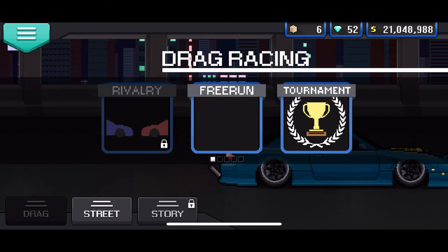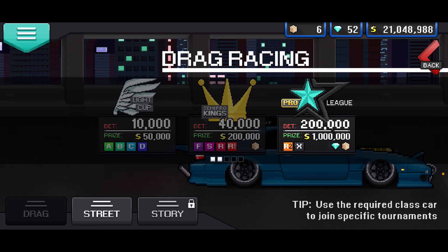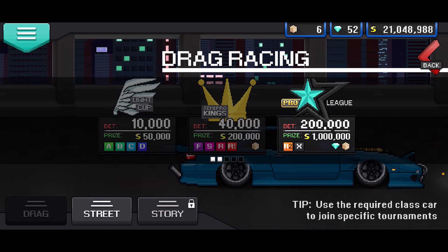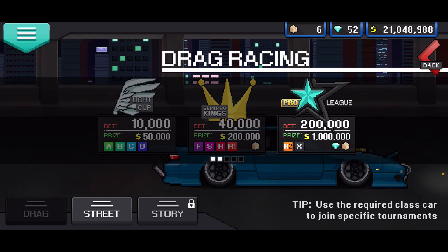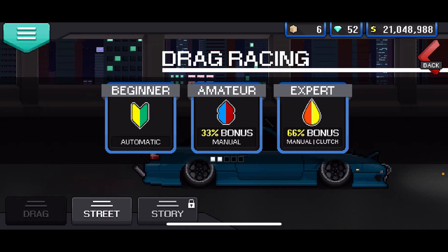This is an infinite win glitch. Go to drag race and tournament. If you have a car from A to D you can get a 50K race; F to R1 you get 200K and a crate; R2 to X you get a million dollars diamond in a crate. So you're going to want to max out your car to R2 or X to get that million dollar diamond crate.